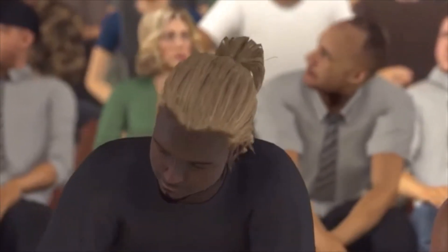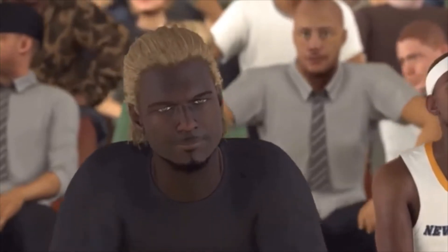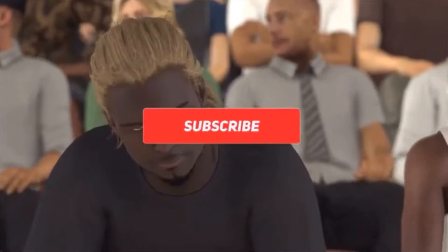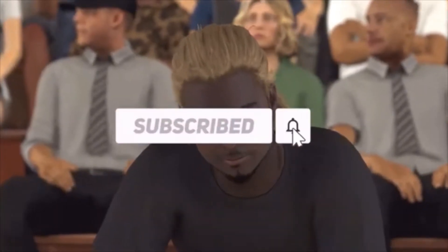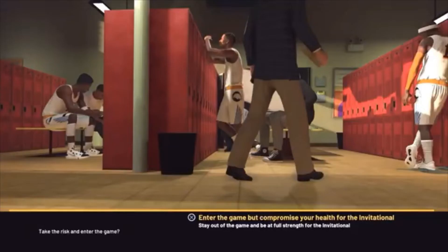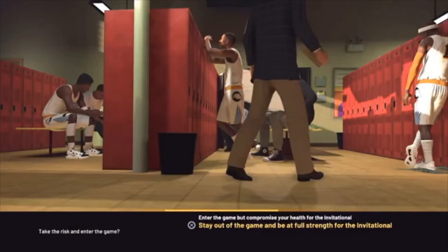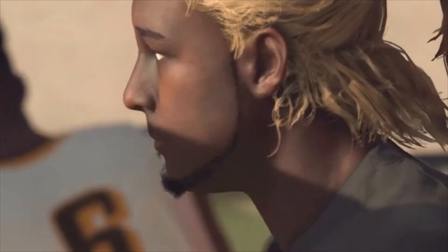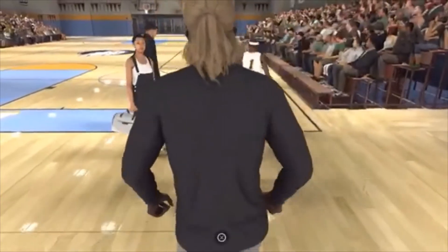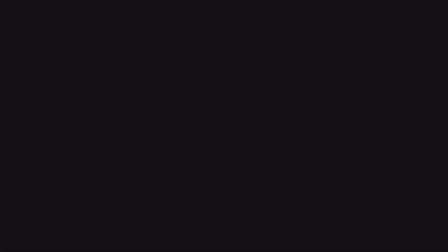I forgot to tell y'all — when you get to your third high school game, your second one you got injured, so you'll be presented with a cutscene showing your player cheering on the team. You will then be presented with a choice asking if you want to take the risk of entering the game. We're not going to do that — we want to get to the college game as fast as possible, so simply hit Stay Out of the Game.